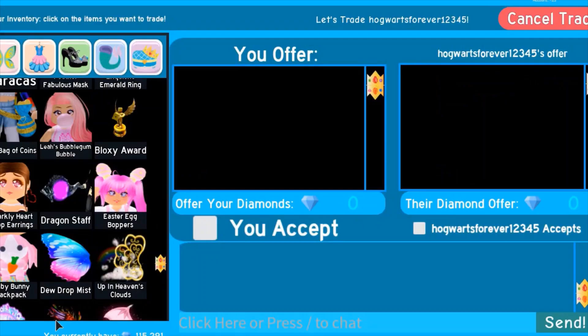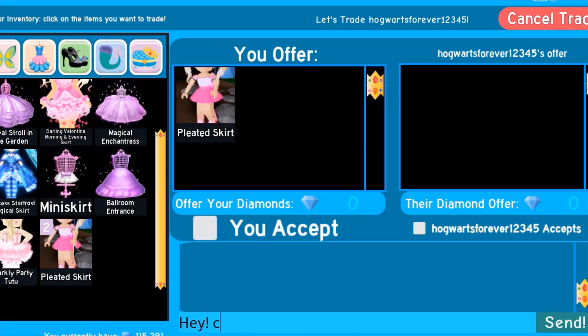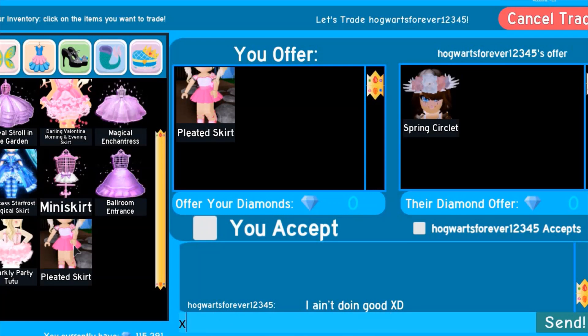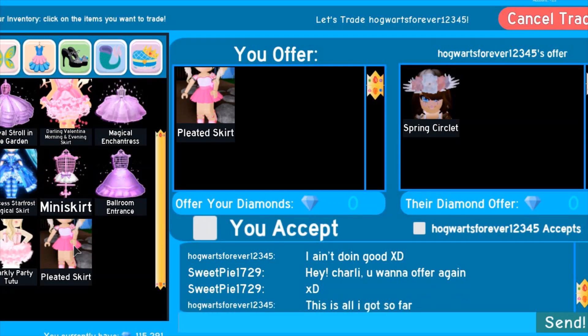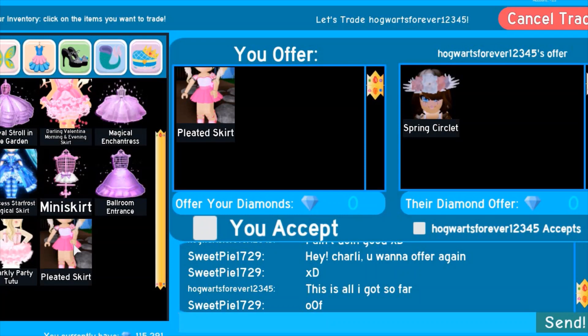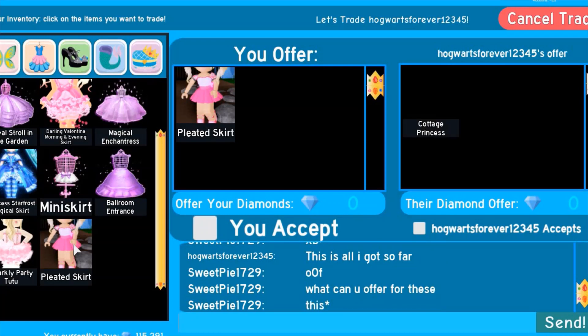We're gonna accept this again — Charlie, hey, do you wanna offer again? I don't think that's exactly worth it. What can you offer for these? It's probably gonna be pretty long. Cottage Princess — yeah, I'll take it! Okay, thank you.